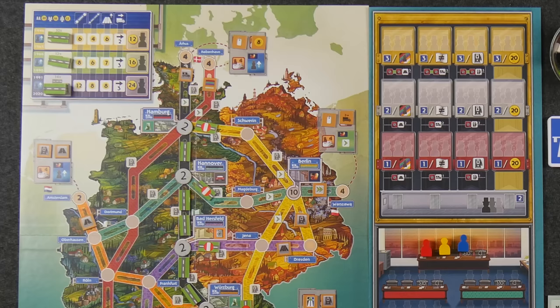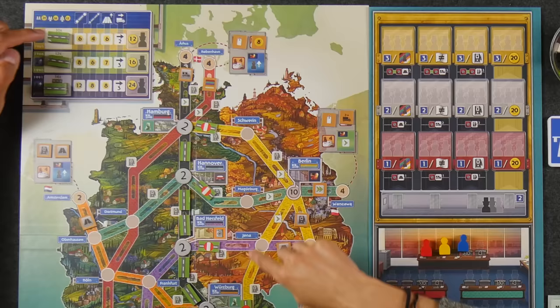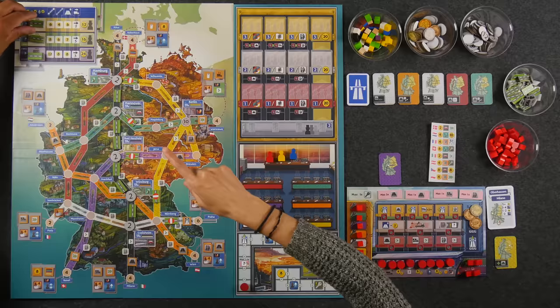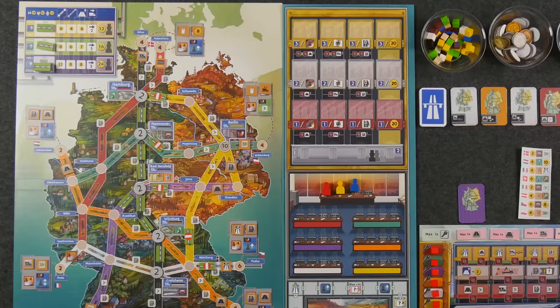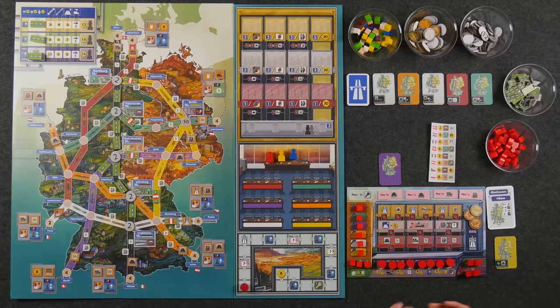The cost to construct a section of road is dependent on the era and how big the link is, all depicted on the dashboard. In the first era, building a section of road that's only one link in length costs six Deutschmarks; if it's part of a two-section link, it's four Deutschmarks each. Road sections have to be connected to a road section that's already on the board. Certain sections at the start of the game are completely unavailable — they have roadblock symbols and are any road sections that connect to the eastern area. Historically, East Germany was its own separate country, and until unification in 1991 — the third era — we do not have access to building out into East Germany. That is also why we do not have the yellow card in our hand at the start of the game.